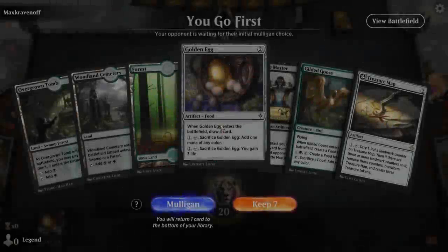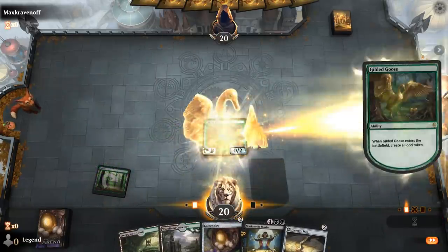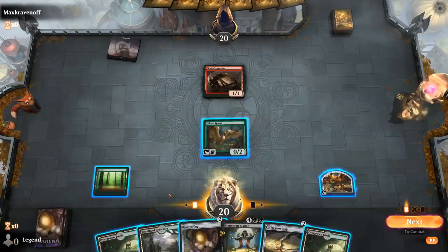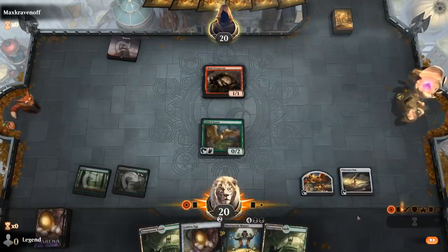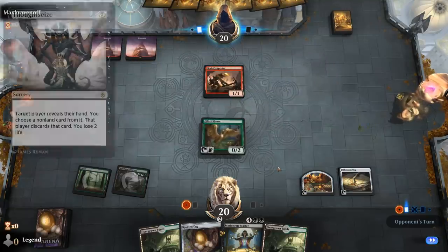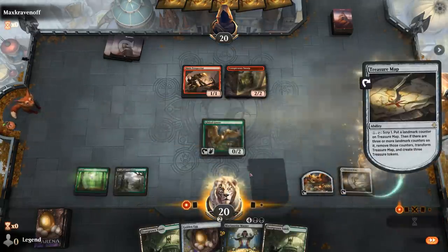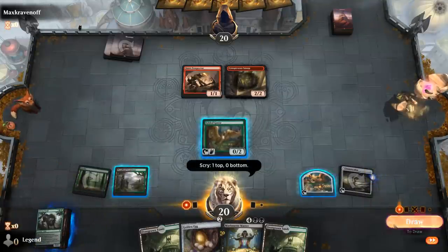We're on the play with a nice opening hand — turn one Goose, turn two probably Treasure Map to transform it as soon as possible. We're facing Goblins — they have a turn one Prospector. This matchup requires interactive spells like Wicked Wolf, Vraska, and Fatal Push. I didn't have room for Thoughtseize, which would also be useful here since the only way to beat Muxus is to prevent the opponent from casting it. I'll scry on upkeep and then play my Golden Egg afterward.